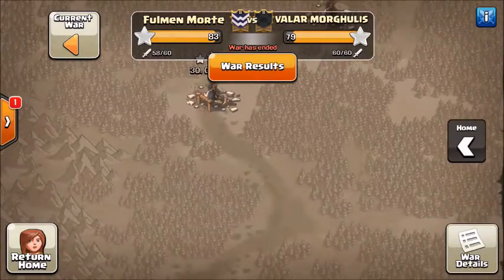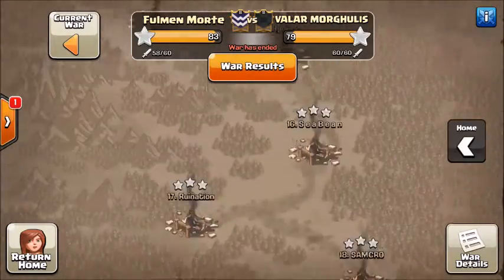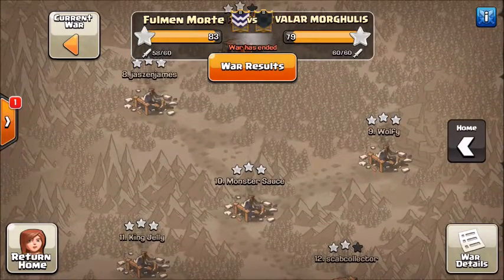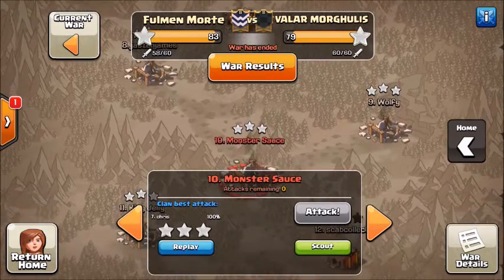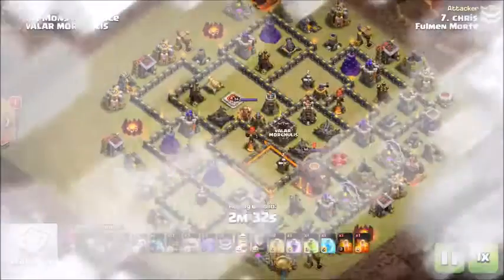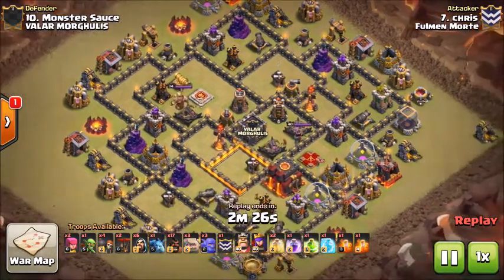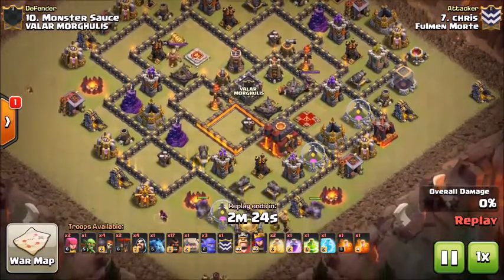This was the war of the six-packs, so all of the replays are going to be by members who received six-packs this war. We're going to start off first with Chris. He's going to come in with the town hall 10 versus town hall 10 triple. The first one he's going to come in with is the Stone GoHoBo, and he's going to have a few extra troops just for cleanup on the back side.